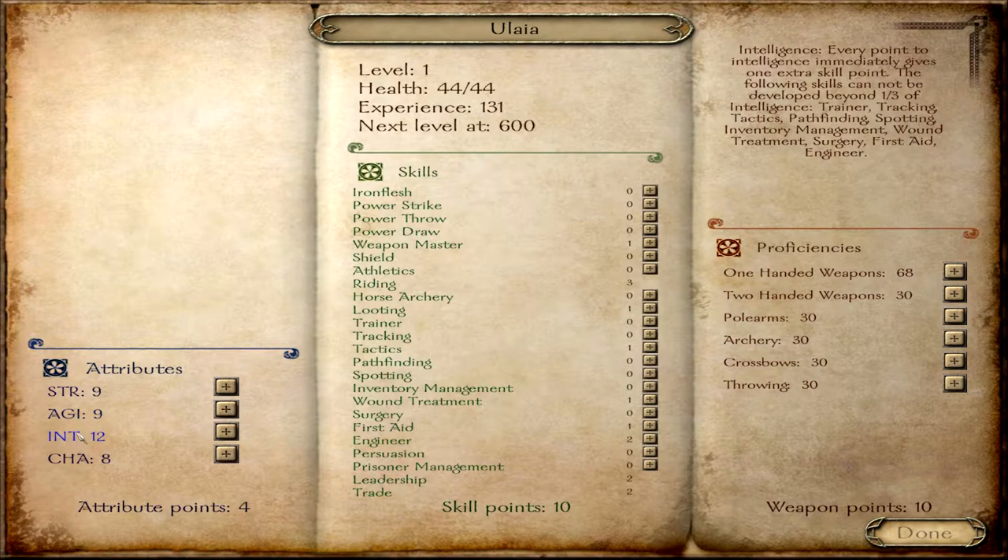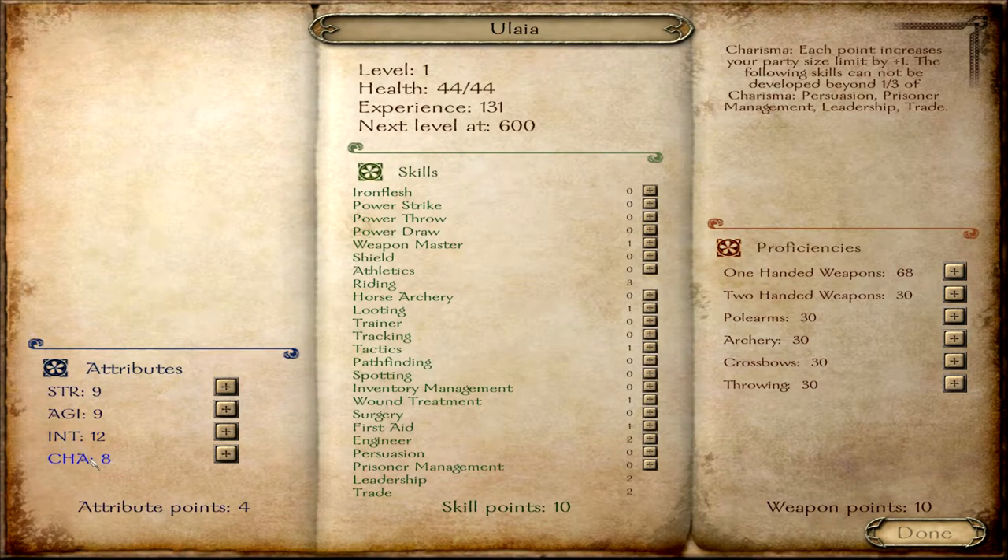Intelligence will give you an extra skill point for every point put into it, and it controls the level for Trainer, Tracking, Tactics, Pathfinding, Spotting, Inventory Management, Wound Treatment, Surgery, First Aid, and Engineer — so it controls a lot of important skills. Charisma gives you plus one to your party size limit per point and controls the skill level limit for Persuasion, Prisoner Management, Leadership, and Trade.